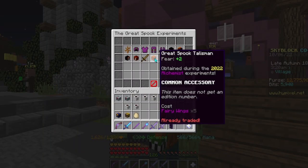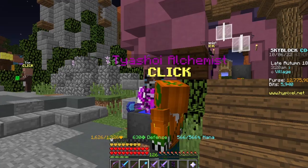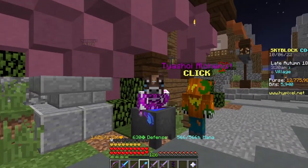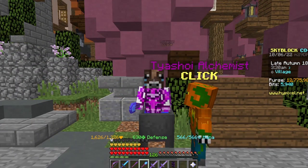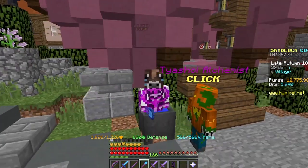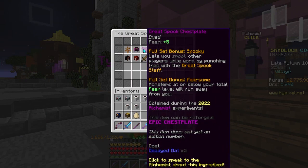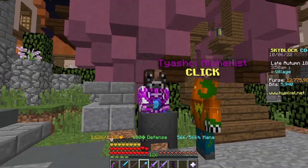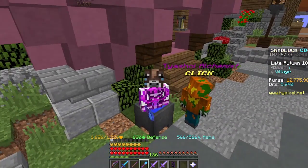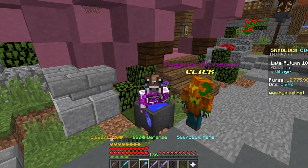First, you'll want to do the Spook Talisman — it's really easy: Fairy Wings and then Free Spider, though that one requires going to Crystal Hollows as you'll see on the wiki. These are all easy apart from the cow one, which I encourage you to do later. Try to do these as soon as possible, since all of these items have a counter next to them for the edition. If you're, say, the fifth person to get the necklace pieces and nobody has figured out how to get it yet, it's going to be incredibly expensive compared to later when there are thousands of additions.